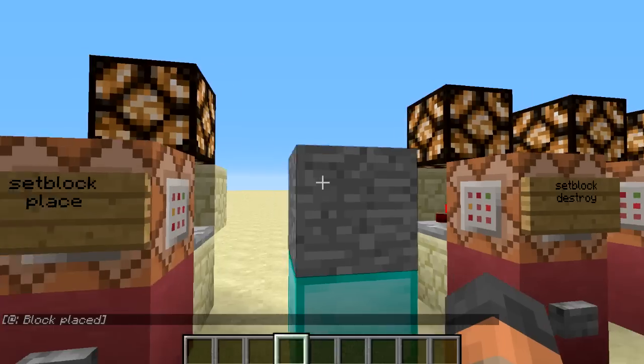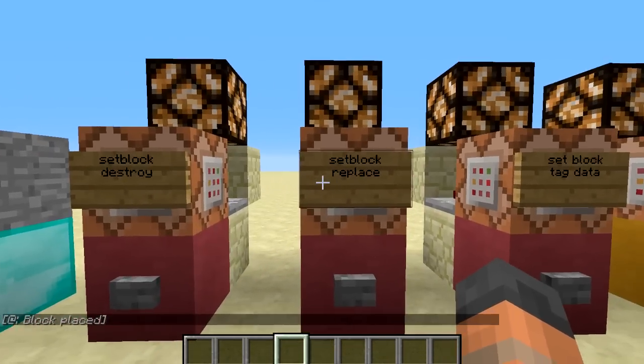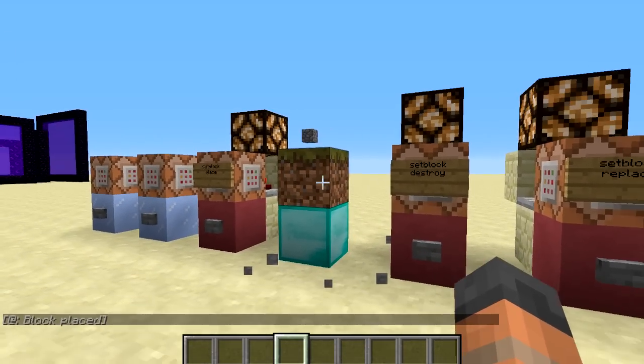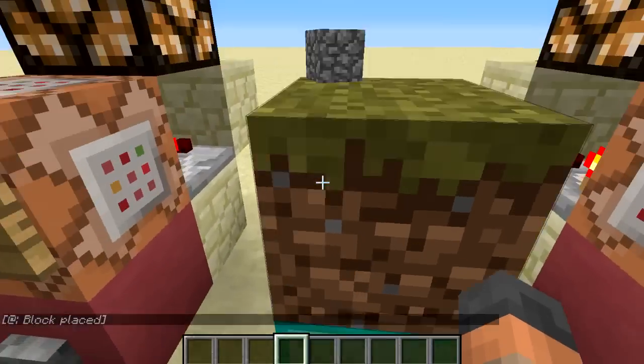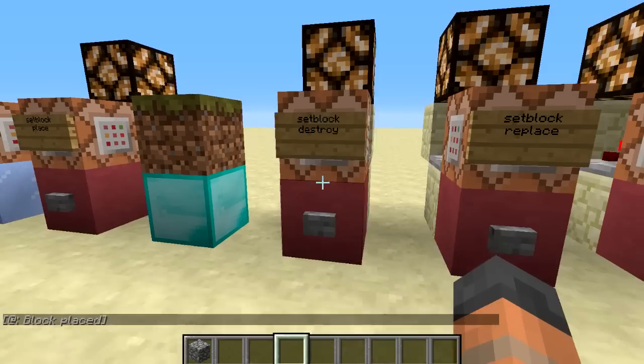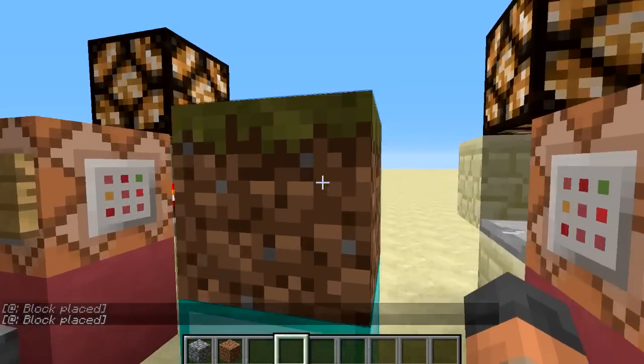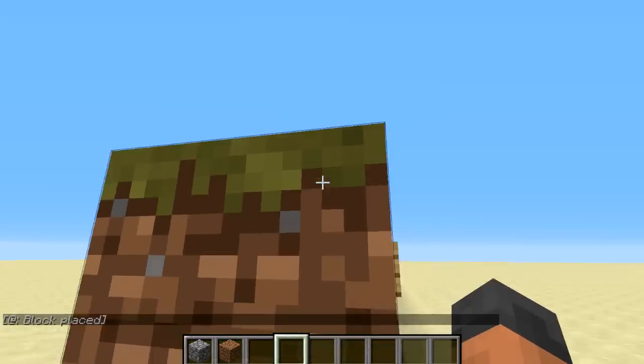The setblock command has three modes: place, destroy, and replace. With destroy, it will actually remove the block that was there previously, give us a drop, and replace it with the one specified. So this time it removes the grass, which means we get a block of dirt dropped.